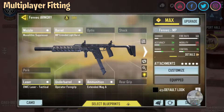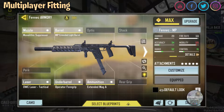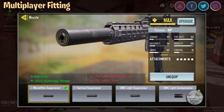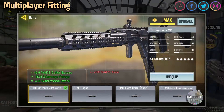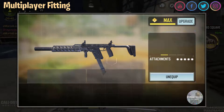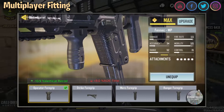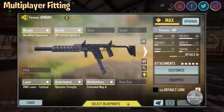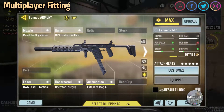For the multiplayer fitting: it's pretty standard and it's out there a lot, but here it is. Monolithic Suppressor — pushes out the range, silenced. MIP Extended Barrel — again pushing out the range, we want that initial damage area out as far as we can. OWC Laser Tactical for a bit more accuracy. The ABS Type Operator Foregrip for that vertical recoil on those initial 16-odd shots — makes a big difference, very well worth doing. And of course the Extended Mag — you've got to have the Extended Mag with the Fennec.